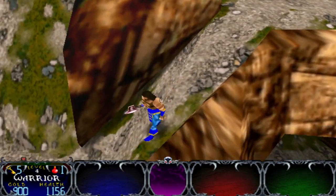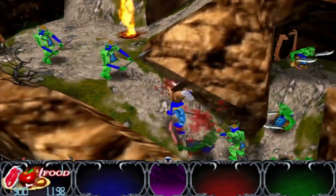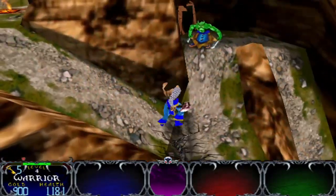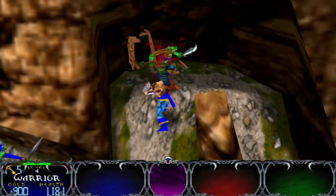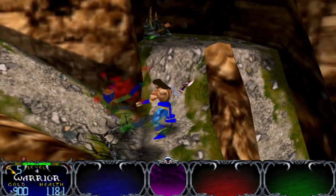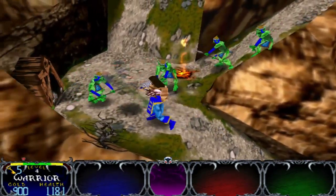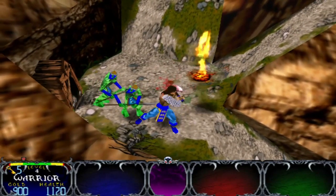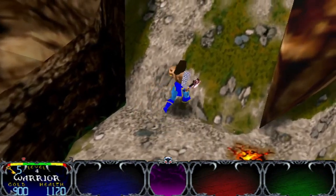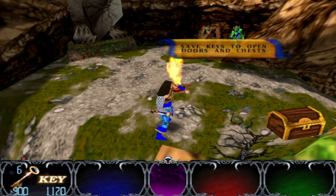Is the bomb guy down here? That guy was throwing bombs. There he is! Oh man — I just realized my health is still at a thousand. That's pretty cool. I think the game was a lot harder with the Yellow Wizard, and that's my favorite character — the only character I ever played with. Save keys to open doors.